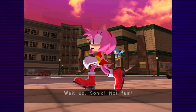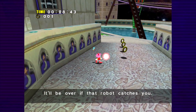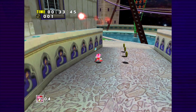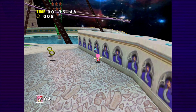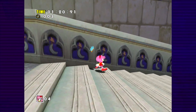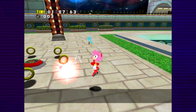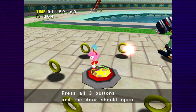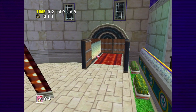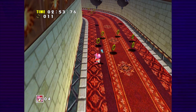After entering Twinkle Park via cutscene, we find ourselves stuck in a fixed camera section. Thankfully, we can escape it by zigzagging back and forth from the sides, using jumps to preserve our trajectory. Once we reach the stairs, the camera frees up, making things much easier. We do technically have to worry about E-100 Zero chasing us through the level, but the threat he actually poses is negligible. More zigzagging gets us into the haunted house, which is a cakewalk despite its linearity.